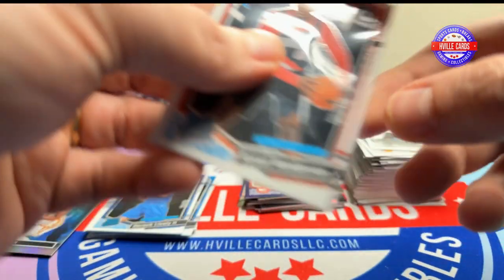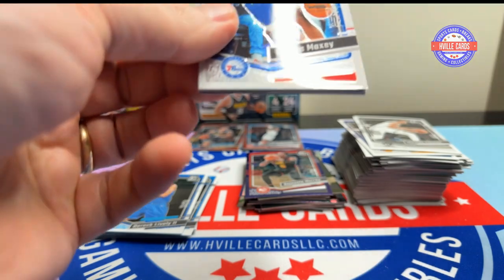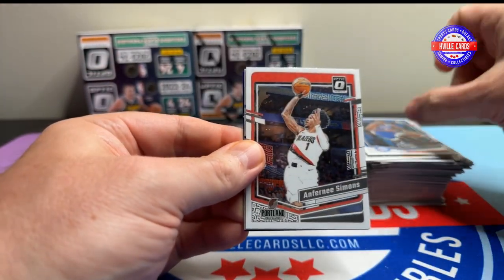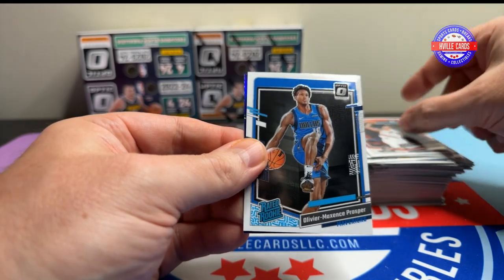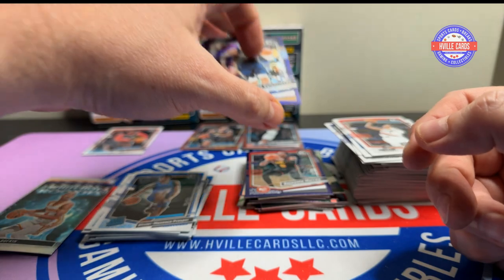There we go — Scoot. Last pack! Let's get something good. Come on. Tyrese Maxie, Anthony Simmons, Prosper, and a Jonas blah blah blah.